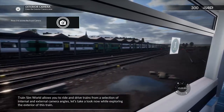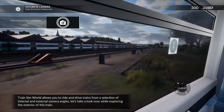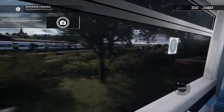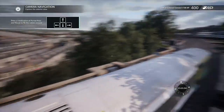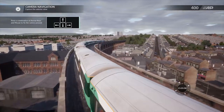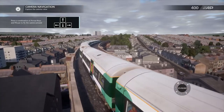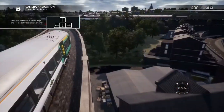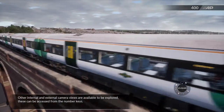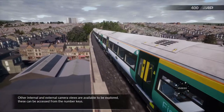Train Sim World allows you to ride and drive trains from a selection of internal and external camera angles. Let's take a look now while exploring the exterior of this train. Other internal and external camera views are available to be explored and can be accessed with the number keys.